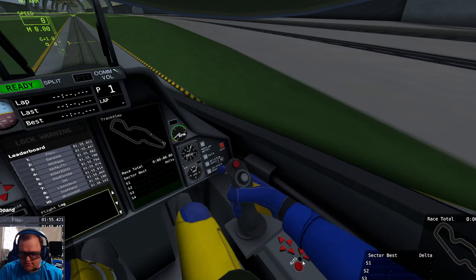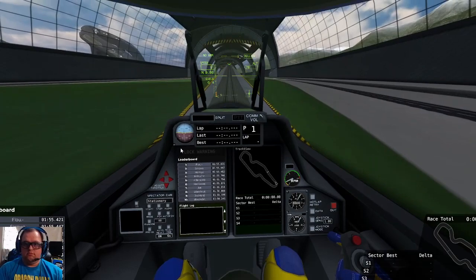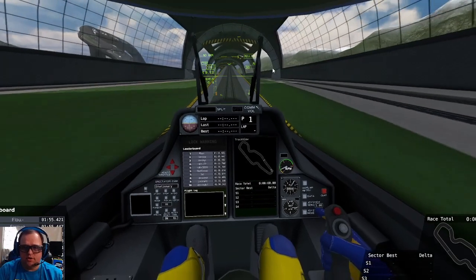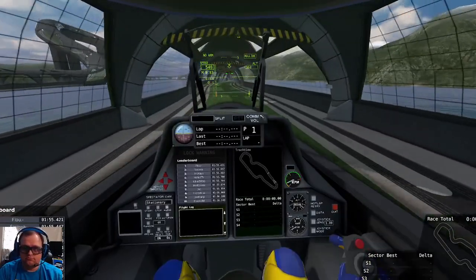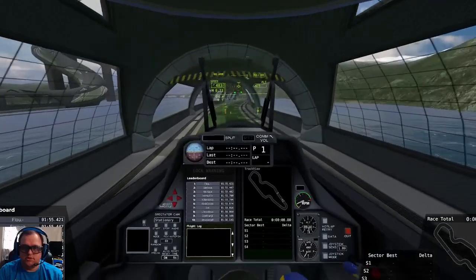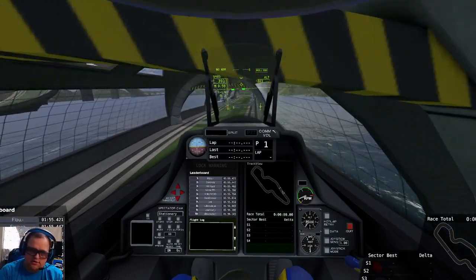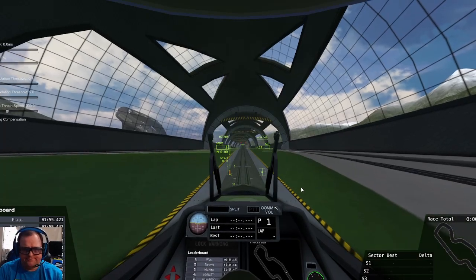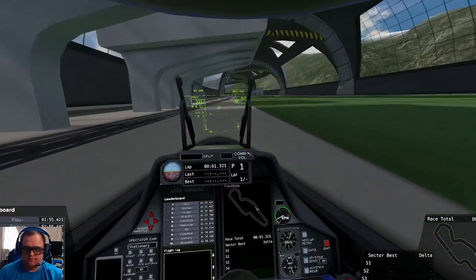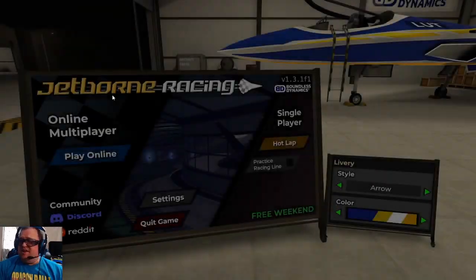I can't click the buttons. I have no idea what I hit — I just hit buttons on my keyboard. How do I steer? I lapped something. Yeah, I got nothing. The game's not very intuitive.